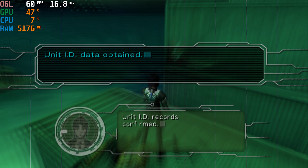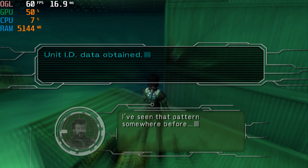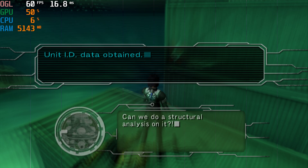Unit ID records confirmed. I worked it so that ID data in the enemy cyber brains can be displayed as positional data. I've seen that pattern somewhere before. Can we do a structural analysis on it?